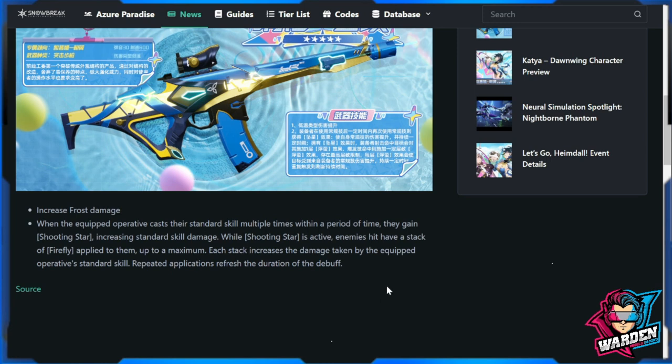Repeated applications refresh the duration of the debuff. So this is just going to be a basic debuff handed out by the gun. As enemies gain Shooting Star stacks, standard skill damage increases, debuff increases as well, and damage taken is increased. While stacks are continuously being applied, it just resets the duration of the debuff — very simple.